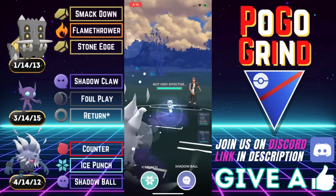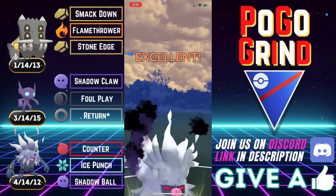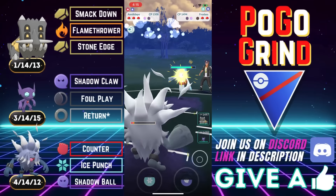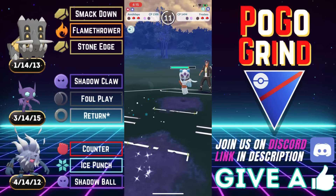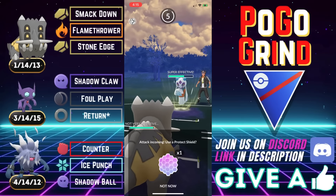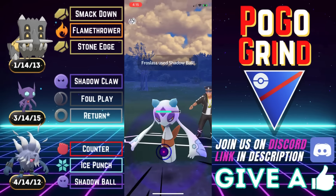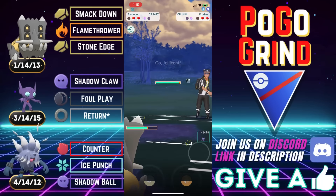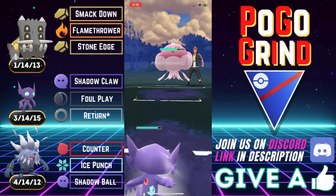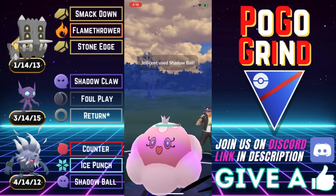Knowing we have a Bastiodon, they do bring it back. We fire off the Shadow Ball to either one-shot or even up the shielding scenario. They decide to shield, going for an aggressive farm down — that's okay. That energy won't go far against our Bastiodon. Not sure what else they have in the back — oh, it's a Jellicent! Holy smokes, I'm telling you, people are already building triple Counter teams for Annihilape. How did that work out? Yeah, this is over.